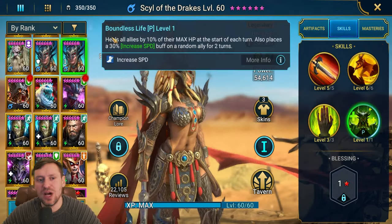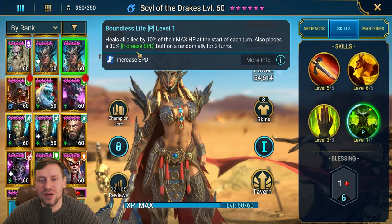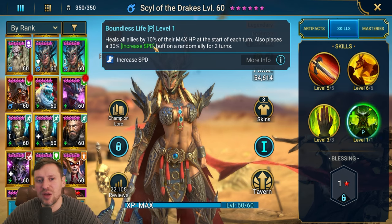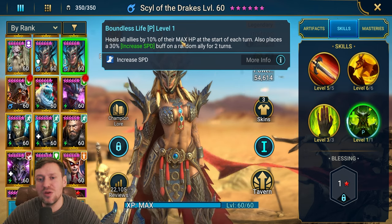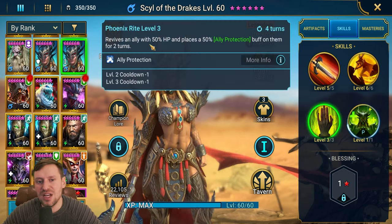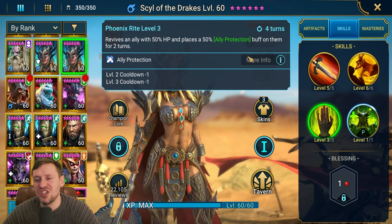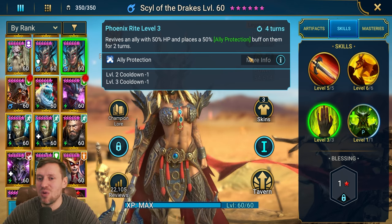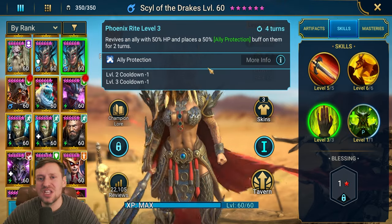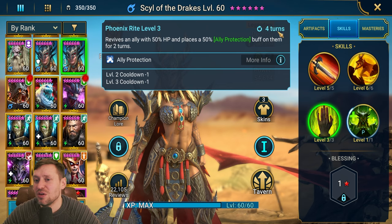Looking at her skills: her passive heals at the beginning of each turn and throws out a random Increased Speed buff on an ally for two turns. I'm not a huge fan of this since it can throw team tuning out of sync — say in a Clan Boss team it might ruin the speed tune. Her A3 is a single-target revive that brings the ally back with 50% HP and Ally Protection — which is an amazing buff. If she revives Seer, for example, Seal of the Drakes will soak all incoming damage, and she can eat that damage for days.